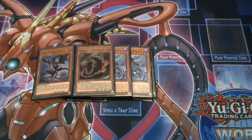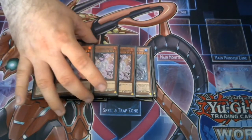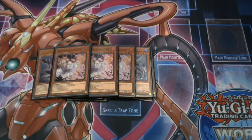Lilith, Lady of Lament works well with the trap cards I play in the deck, which is why I include her as a tech choice. I may take her out in the distant future but at the moment Lilith does pretty well. To round up the monsters, I play three Ash Blossom and Joyous Spring. Ash Blossom is just Ash Blossom — it is the most generic hand trap in terms of hitting the most cards in the game. Every deck searches, and Ash Blossom handles that.